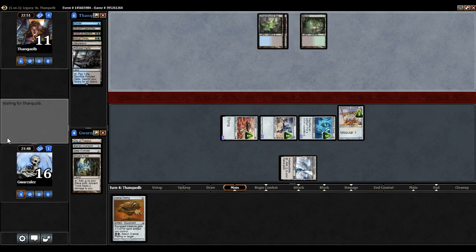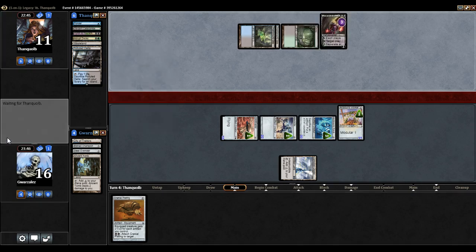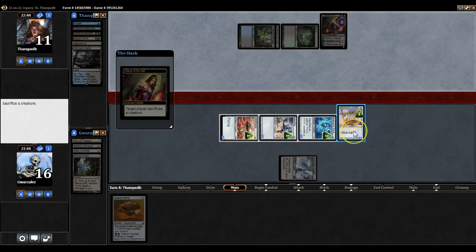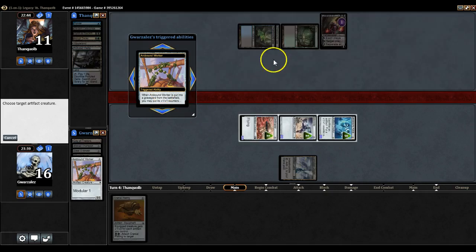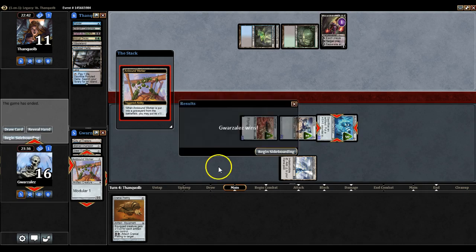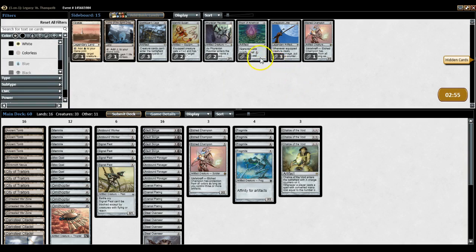I'm putting my opponent on Bugdelver — it's just the most likely. I'm really glad I didn't sacrifice it because now I can sac the Arcbound Worker to the Lily. I'll be putting them on the Ravager where they do the most good. Yeah, that's what I thought.